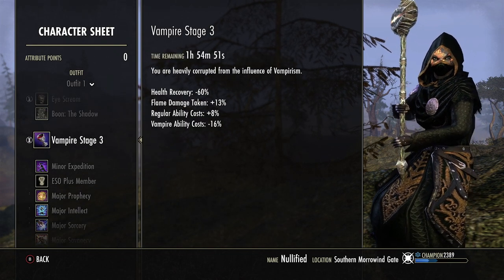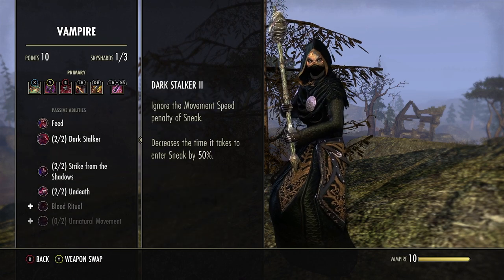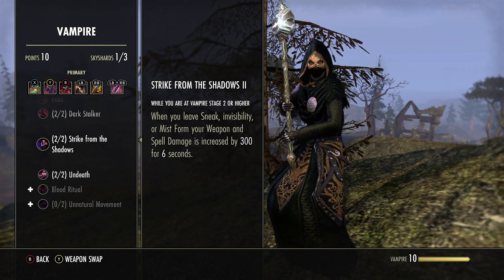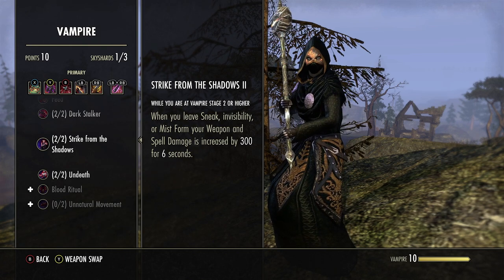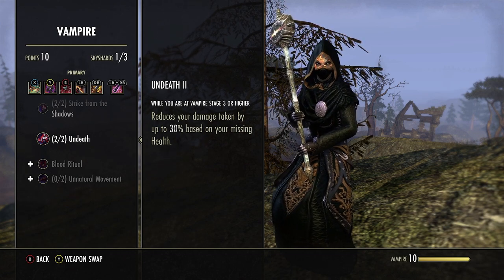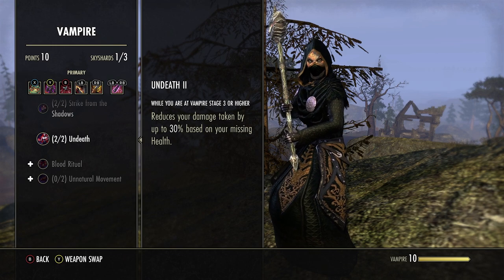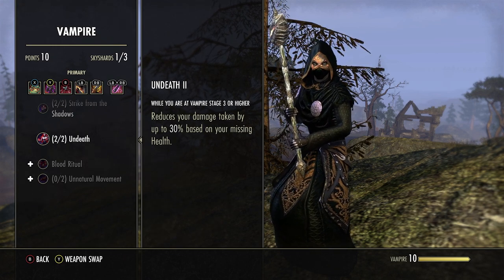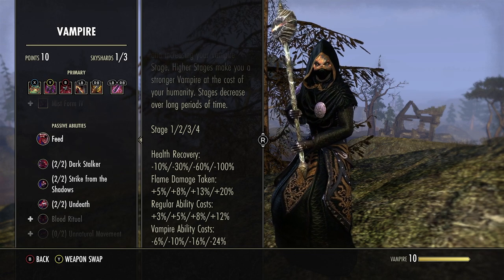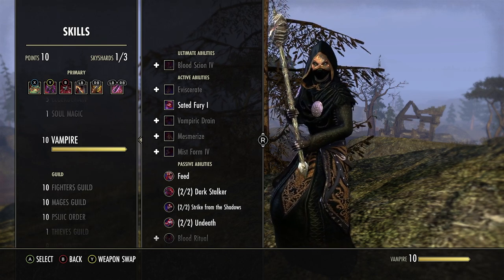We are a Stage 3 vampire — you can be Stage 2 or Stage 3, doesn't really matter since we're mostly trying to benefit from the Strike from the Shadow vampire passive. At minimum Stage 2: when you leave sneak or invisibility, your weapon and spell damage is increased by 300 for 6 seconds, so after our dizzying swing our onslaught gets an extra 300 weapon and spell damage. Being Stage 3 also gives Undeath — reduces your damage taken by up to 30% based on missing health — even more tankiness on top of Markyn and Rallying Cry. Stage 3 also reduces the cost of vampire abilities by up to 16%, which helps since vamp toggle cost increased after the mutagen nerf.